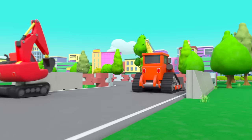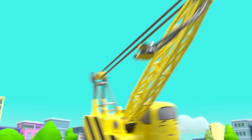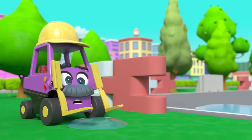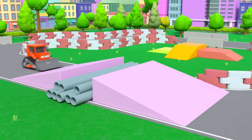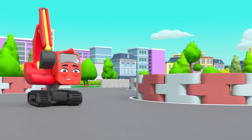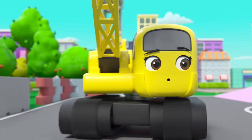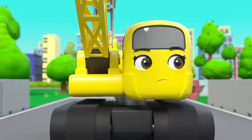They're approaching the first corner and Daisy's in the lead. She's zooming ahead — watch out Mr. Rubble! She flies across the ramp — careful Bump, this ramp isn't as easy for everyone else. Diggly is a bit slower because he's got one track smaller than the other. Daisy doesn't think this race is fair.